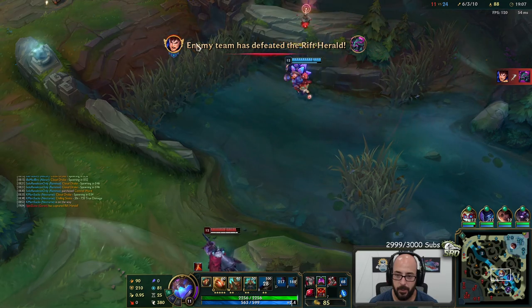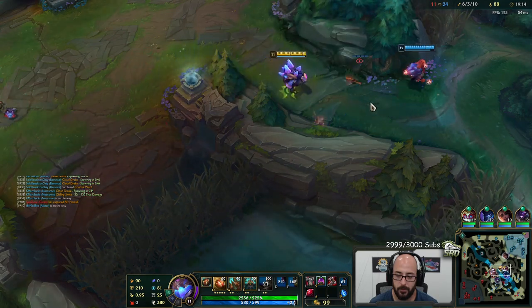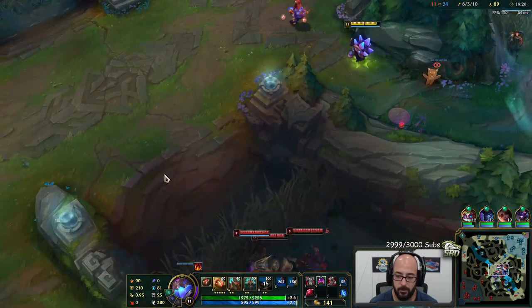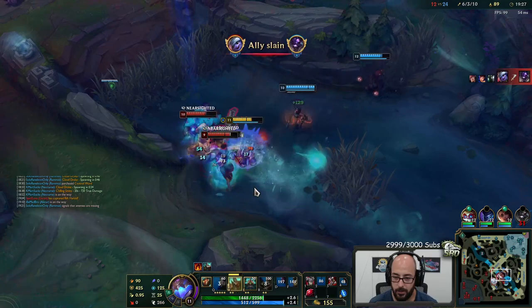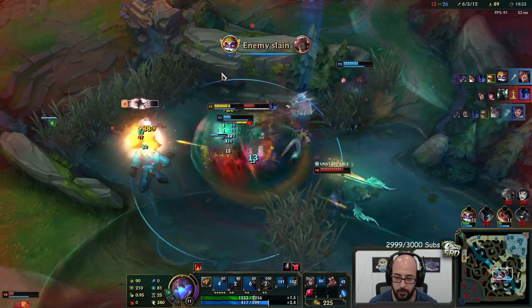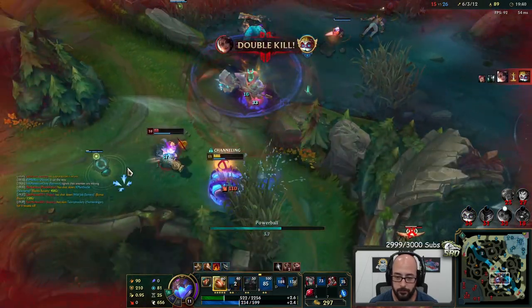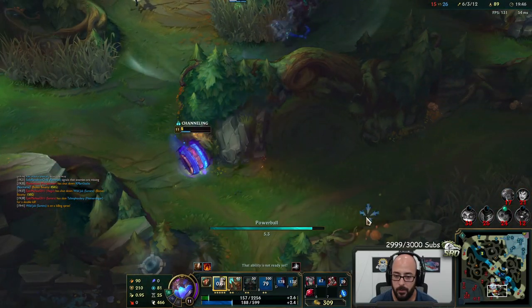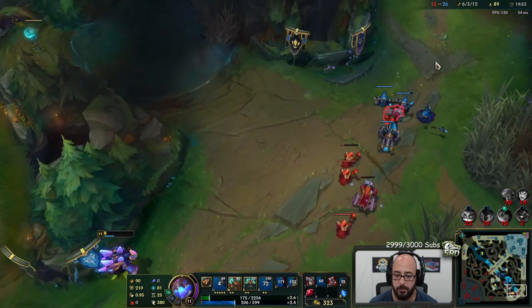I think we can try and make a play. Definitely gonna walk away from that guy — I just don't want to be the one that gets Mord-grabbed. They're all right here. This is going to be a good combo. I couldn't get him. Taunt this guy though, bump him with Q.